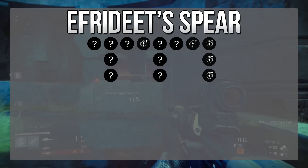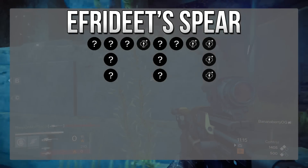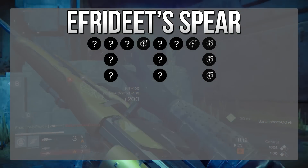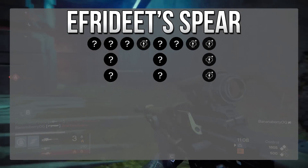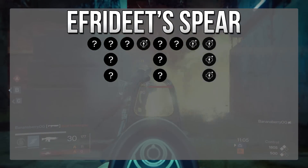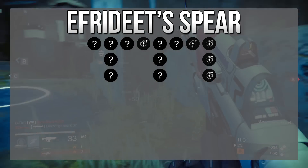Efrideet's Spear is the Iron Banner sniper rifle. In the first slot, you have either arc, void, or solar damage. Moving on to the next one, you have the scopes available — that's completely preference, entirely up to you. My recommended one would be the ambush scope, located in the third tier, and I believe there's only one other, a medium range scope, that shares that slot.